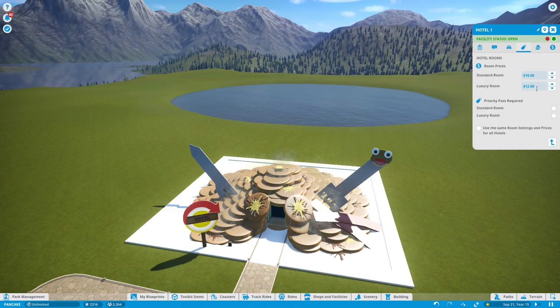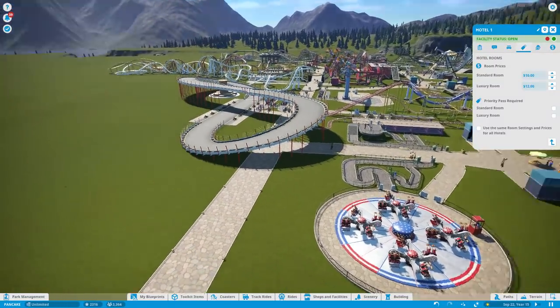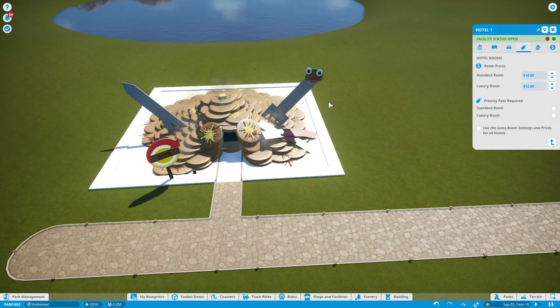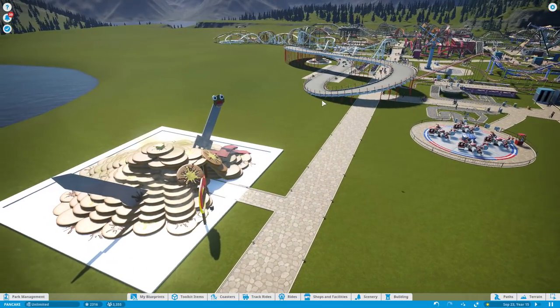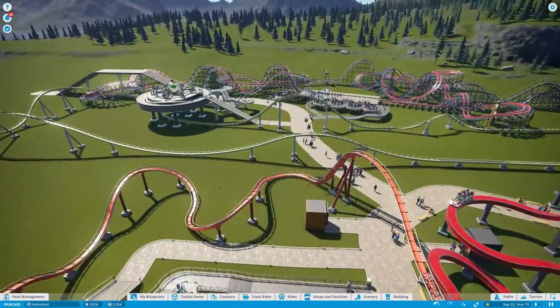I feel like those prices are — if this was real life, a standard room wouldn't cost $10 a night; it'd probably cost like $100 a night. And the luxury room would probably be like $250 a night. Pancake Park is an amazing park, high demand. So if you want to stay a week at Pancake Park in the hotel — $100 a night, $700 for the week? Compared to Disney, that's probably a complete bargain. I don't know if anyone's going to come to this just yet because there's nothing else really around here, so we'll probably have to build this way a little more.